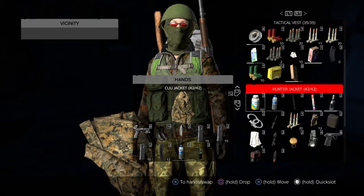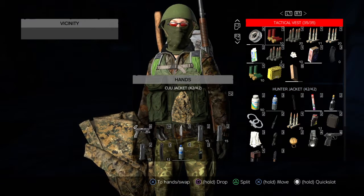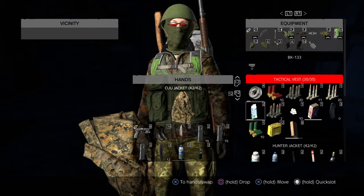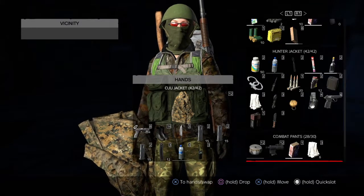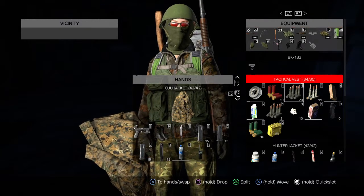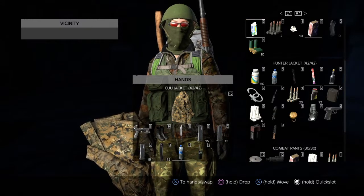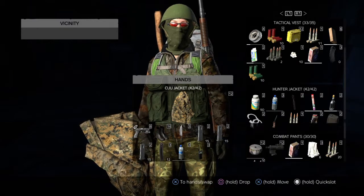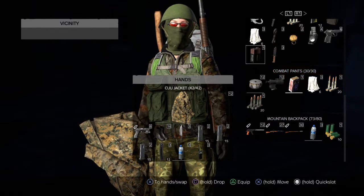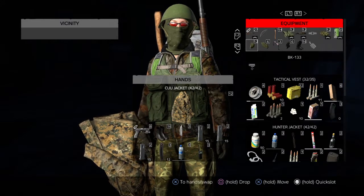Another important tip: don't put all your ammo in one part of your body. You may get shot in your vest and it will destroy all of your ammo. Spread out the wealth — have one stack of each type of bullet in different spots on your body. Put some in your pants, some in your jacket, some in your vest. Don't put all your eggs in one basket, or you could get all your ammunition ruined in a fight and end up with only what's in your gun — that's a way to get killed.